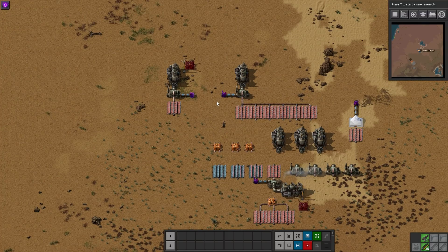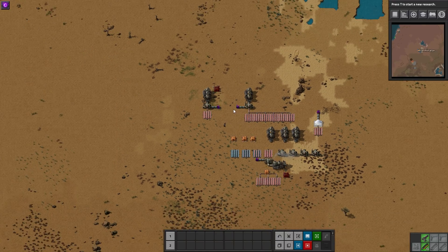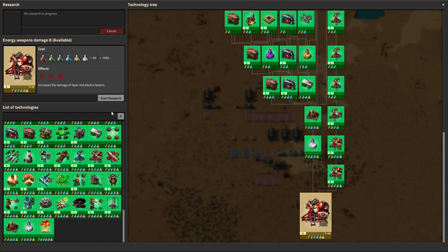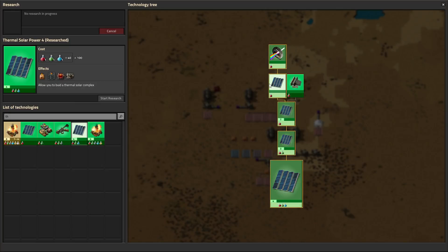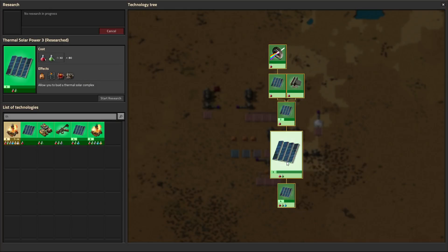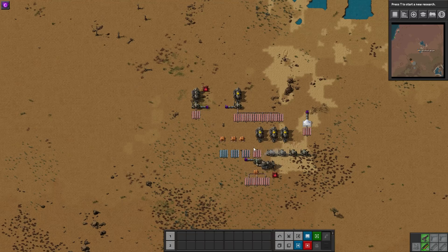You can basically see the principle — it's a neat idea to have these thermal solar panels before nuclear if you feel so inclined. If you don't even want to use reactors you could do this instead, although you'd need a massive amount of panels. In terms of research, there are multiple levels of thermal solar power technology unlocking different things. The first level is available with red science right away, the next with red science, then red and green, and the last requires red, green, and blue — so truly early to mid game.